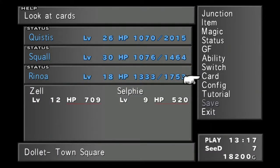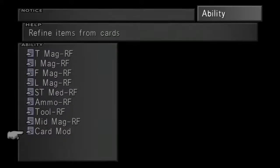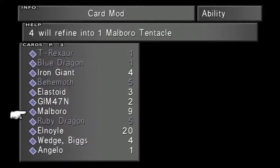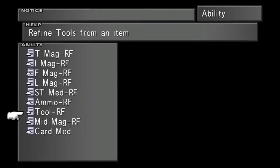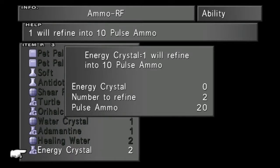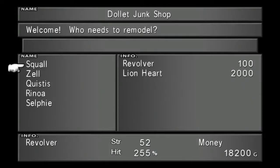So that's how you get the Lionheart on disc 1 — with cards and without cards. Hopefully you guys liked the video; let me know down below. If you want a follow-up video for the other weapons you can get on disc 1, I have no problem doing a guide for those as well — they're a little less complicated than Squall's. Leave a like, subscribe, all that stuff. I'll be continuing my Final Fantasy 8 remaster playthrough on Twitch — link in the description down below. Thanks for watching guys, I'll catch you later. Peace!